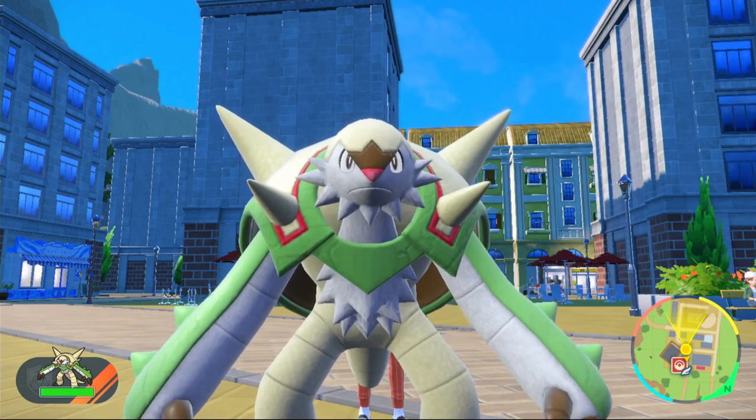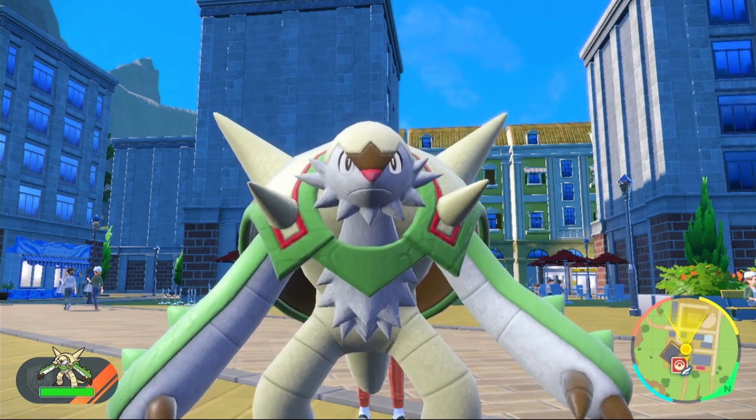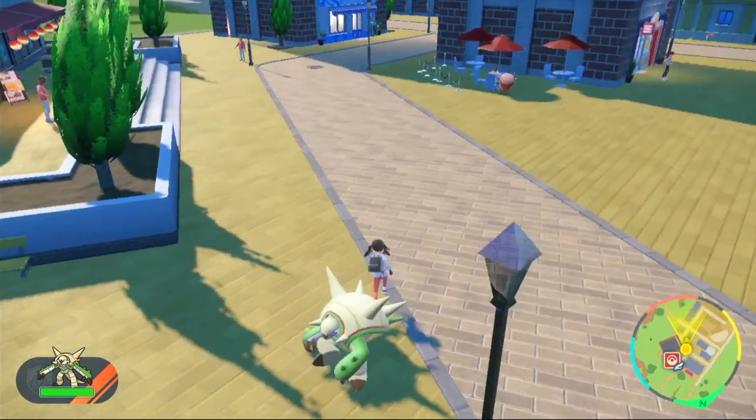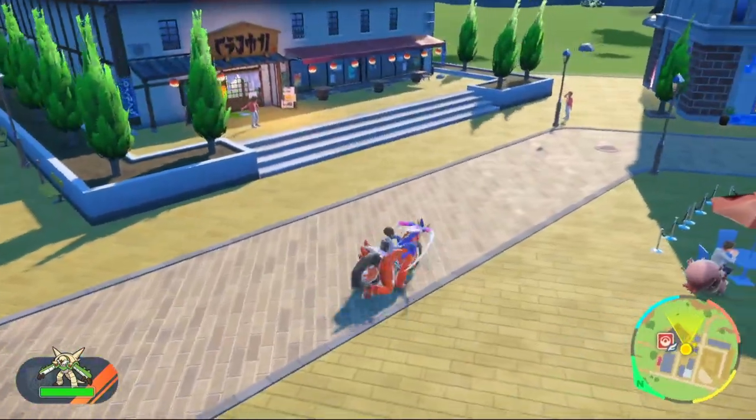Hey guys, welcome back to another video. On this one I'm going to be showing you the best build for Chesnaught for raids on Pokémon Scarlet and Violet. Chesnaught is just out this weekend and next weekend for raids. You will have to beat him in a seven-star raid to obtain him, or you can get him through trade. If you do get him in the raid, he will be a Rock-type Tera.